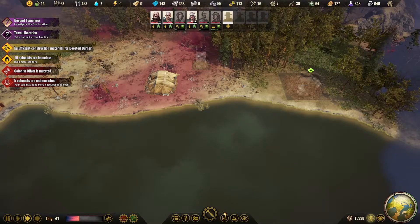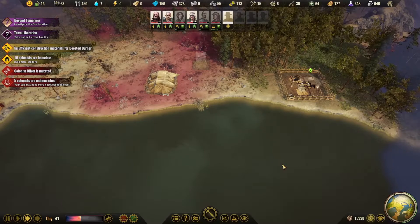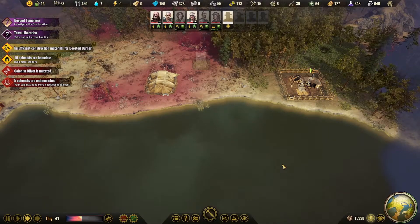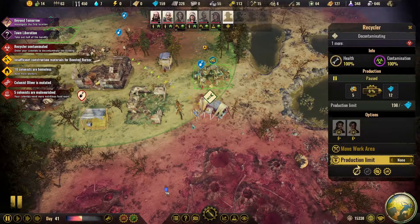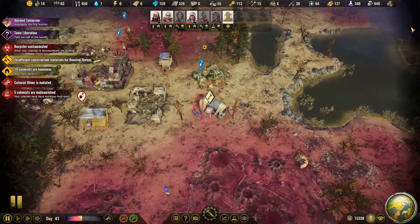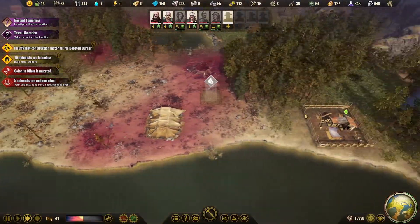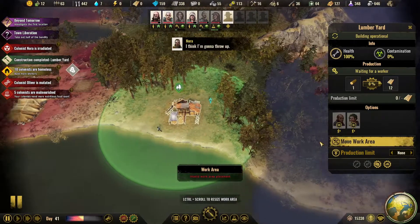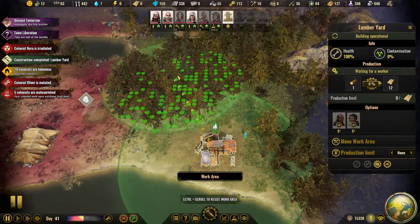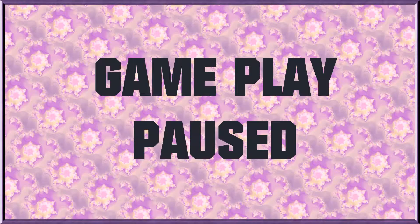I wanted to get my better field set up and running. The recycler is contaminated. There's our lumber yard — get two people to work in here. Set them to work on that.